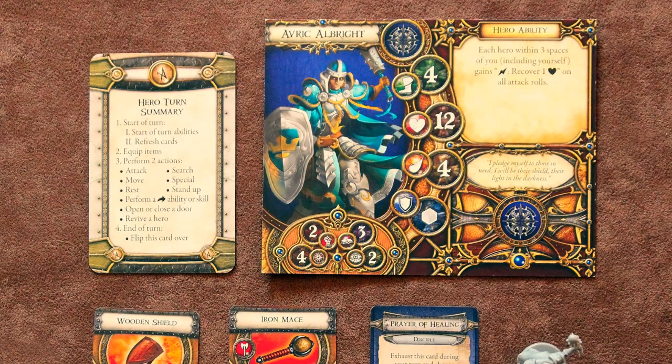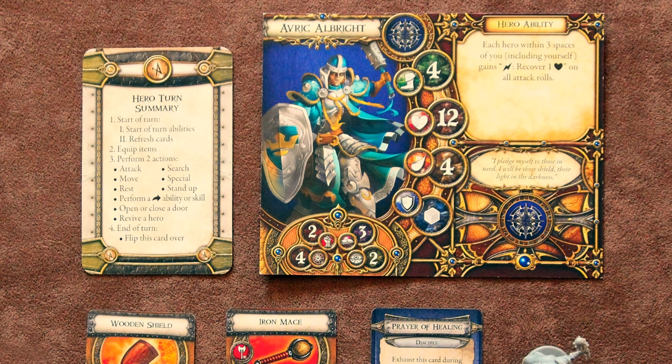Each round of Descent consists of a hero turn and an overlord turn. At the start of each hero turn, the hero players decide which order they're going to act in. Then the first player begins by making any changes they want to their equipped items while respecting item slot requirements. Next, they take any two actions from the following list.